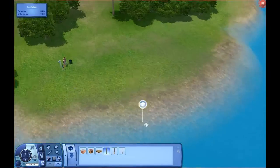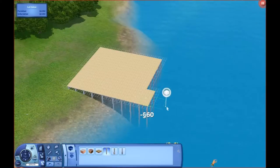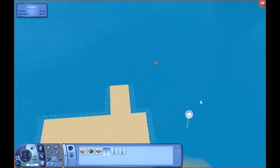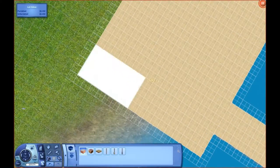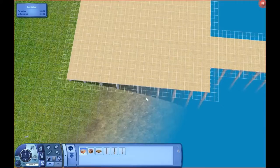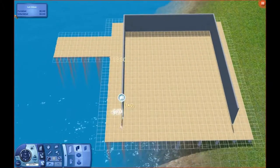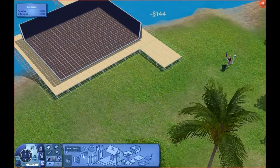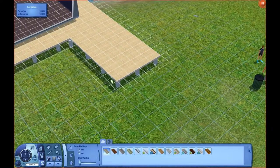Hello everyone, it's Eldermustache and I built a house for my let's play Sims family. Here I am putting the decking. I'm not a very good builder, I'll be honest, but I gave it a good go. We had about 30,000 Simoleons altogether — 10,000 that we saved up and 20,000 from the house — and I really couldn't do much with that.